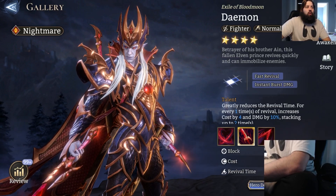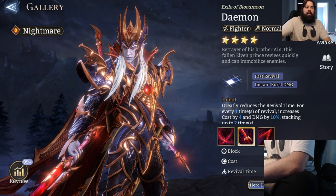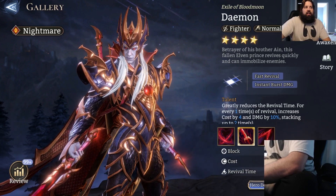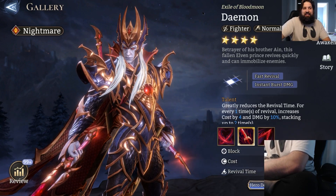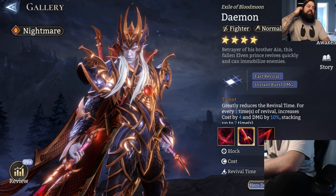I was actually working on making Diamond an actual usable champion in my party, and then unfortunately I got the materials for Abomination, so I had to fuse him away instantly for Abomination. So with that being said, let's get started.